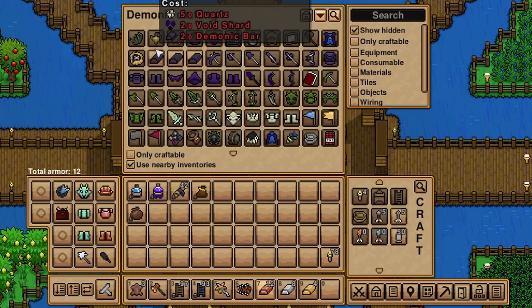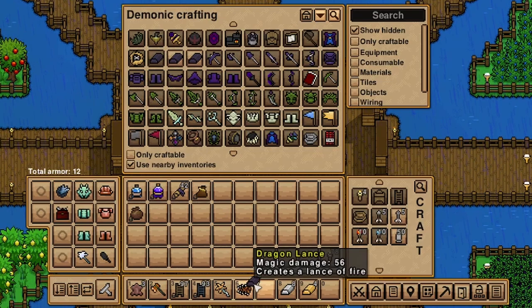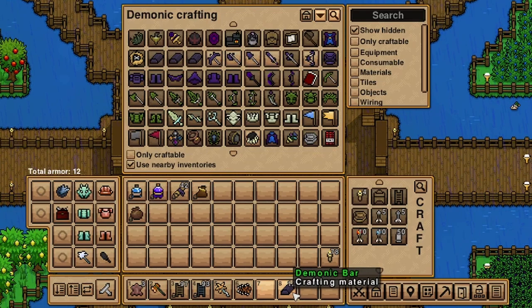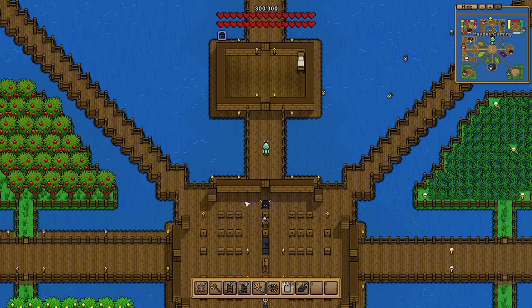Number fourteen: this is quite often overlooked, but you can utilize your leftover copper, iron, and gold bars for demonic bars. The transfer rates are three copper bars for one demonic, two iron bars for one demonic, and one-for-one with gold to demonic bars. This makes getting demonic armor very easy and is a great way to use your leftover bars.